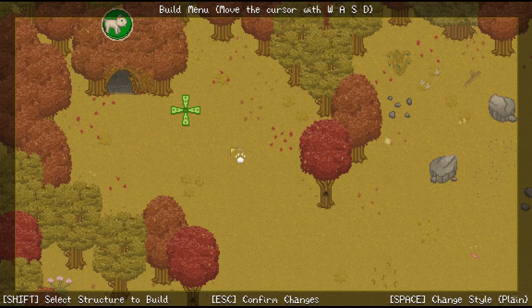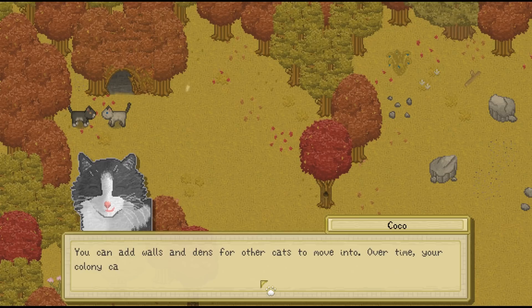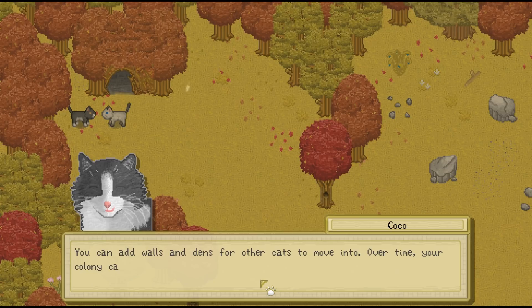'This is a great spot for your new den. You can also build other structures in your colony's capital, but you'll have to purchase them first. Construction materials are expensive.' That's why I got almost a thousand muse before starting this — hopefully that'll be okay. 'You can add walls and dens for other cats to move into. Over time your colony can grow and grow with proper care. If you'd like to build something, talk to me — I can help you with that at my construction shop.'